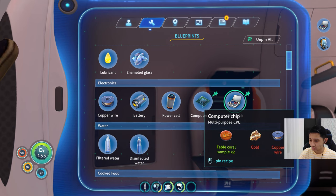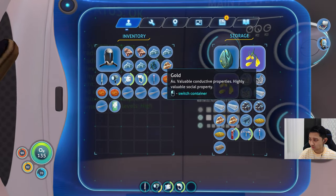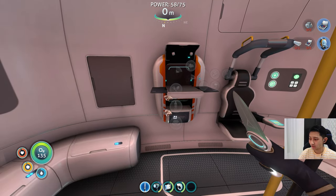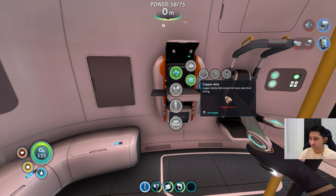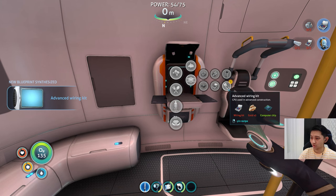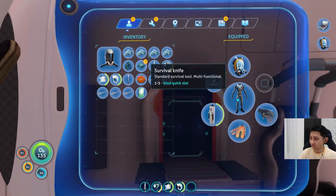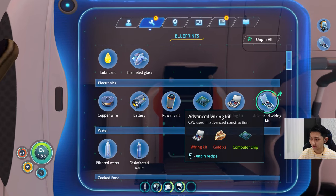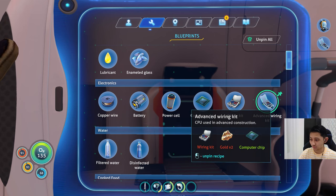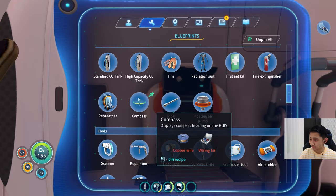What is it? Computer chip - copper wire and gold. I can make a copper wire. I can make a computer chip now. Oh shit, new blueprint acquired - advanced wiring kit! I need one wiring kit, which is two silver ores and two gold, which I already have. Anything else new? We don't need the rebreather anymore.